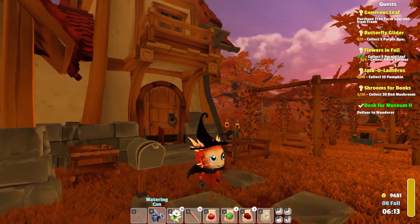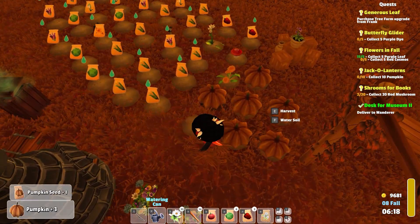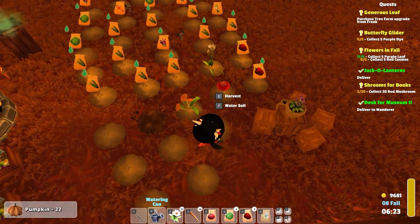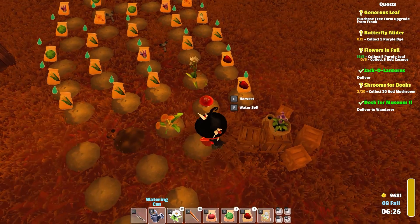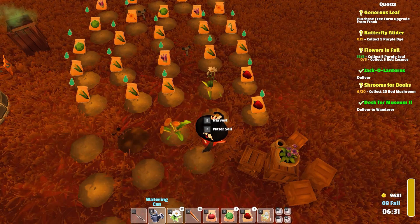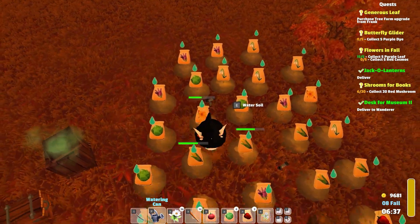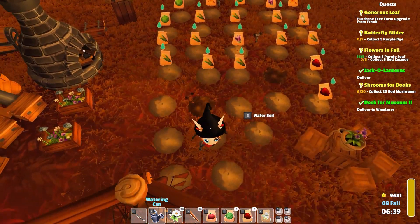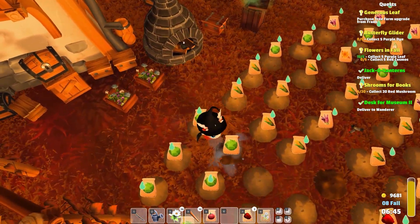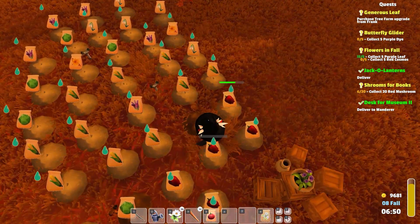Hello friends and fellow gardeners, welcome! Let's go see — we have some pumpkins, and one of these pumpkins is looking good. We got enough jack-o-lanterns, and we have a mushroom. We got the desk, the jack-o-lanterns, and we got six mushrooms — we don't have enough mushrooms. Let's plant down some of the other things we've picked up here.